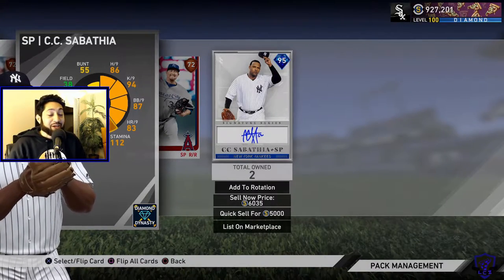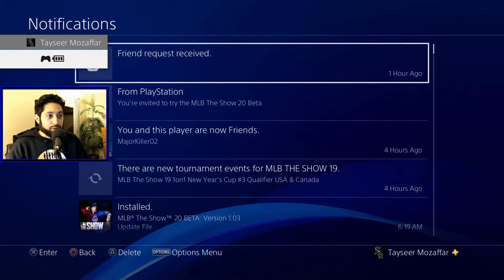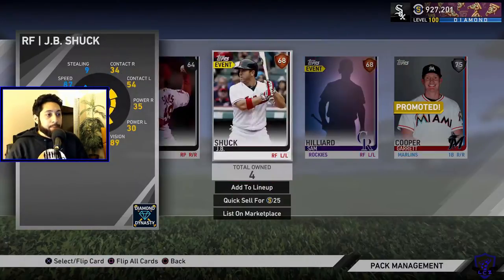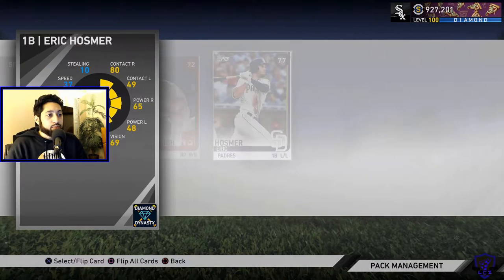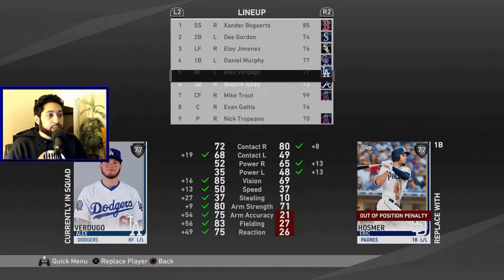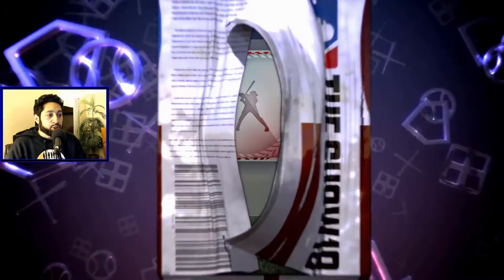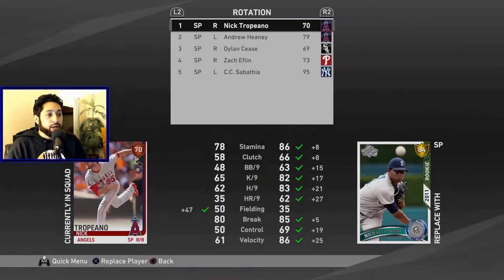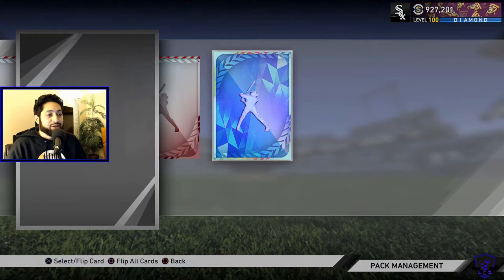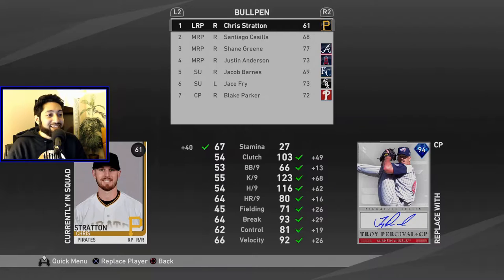Oh man, we get a diamond card — CC Sabathia! He will be coming into the rotation and we'll be taking out Cody Reed for now. I'm going to add the friend request right now because I want to make sure Fallen sees all the diamonds we're about to pull. And another diamond card — we get a bullpen arm, Troy Percival. I will take this right here and add that guy to the bullpen.